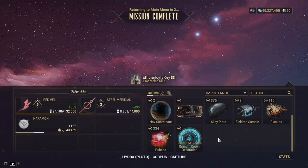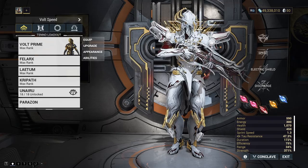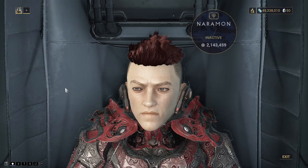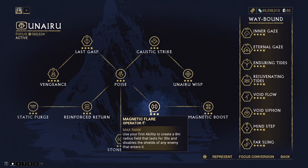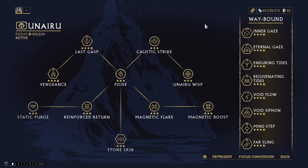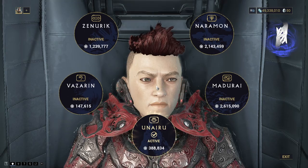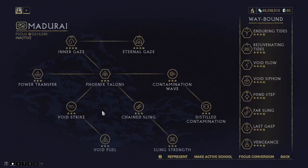Now that we've got our sister spawned, it's time to farm requiems. For this I'm going to be using Unairu — that's pretty important. In Unairu we have two key abilities: Magnetic Flare creates an eight-meter radius around us that completely disables enemy shields, and it works against the hounds that spawn during requiem farming as well as the sister herself. We also have Caustic Strike, which strips armor and helps us deal significantly more damage. Madurai is also a great alternative if you don't have Unairu — it gives solid overall damage.